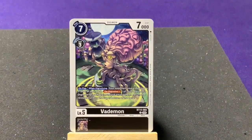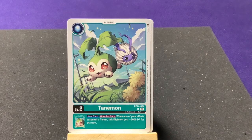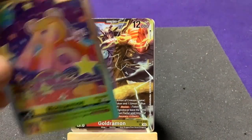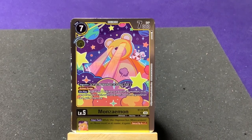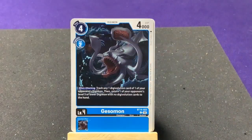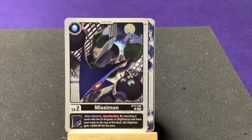Continuing the pack: Woodmon, Mega Flame, Shellmon, Whamon, ClavisAngemon, DieselMon, Vadamon, and just keep going. For uncommons we have Budmon — and Tanemon, which we did not have yet! She's a bulb type. Still waiting for Palmon and Togemon. Once per turn when your effect suspends the opponent, this Digimon gets minus 2,000 DP till end of turn. Our first rare is GoldNumemon, who we've already seen — he creates tokens — and MonoZumon.